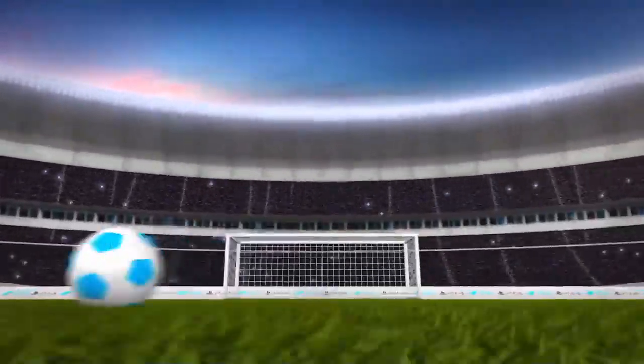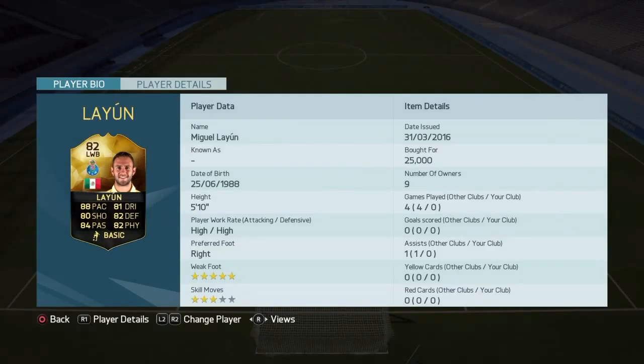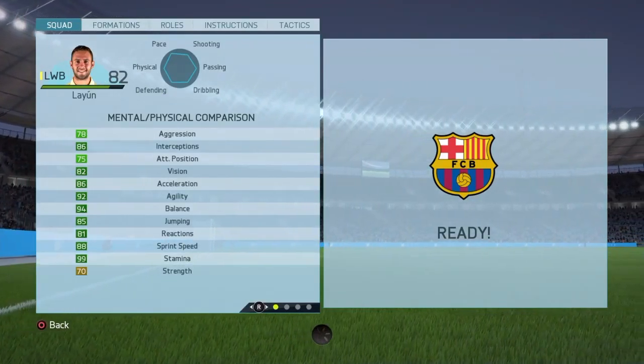What is going on guys, it is Boltz and this video is another player review for you guys on 3rd in-form 82 Razin Miguel Lajun. What an amazing card — this guy has just recently got an ultimate team and it is very special because it is now in Club 80, which is where all the base stats on the player's card are 80 or over. His value right now is only about 20,000 coins, which is ridiculous.